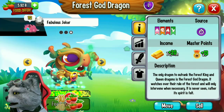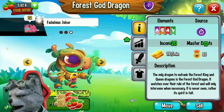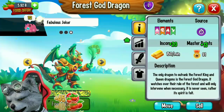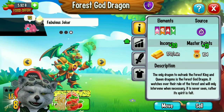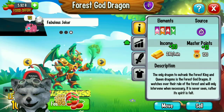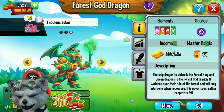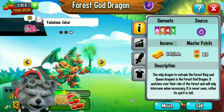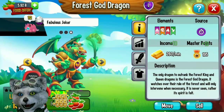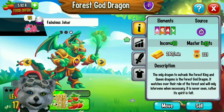The chance of getting a golden sheath is only 20%, so if you open a food chest you have a chance to get a golden sheath — not every food chest will contain one. You must keep collecting food chests to get golden sheaths until you have 25 and can claim the forest god dragon.